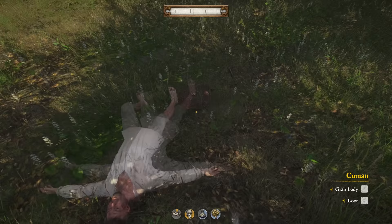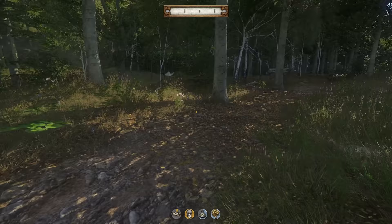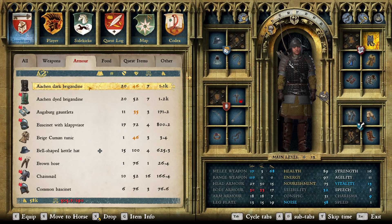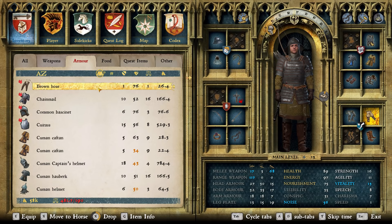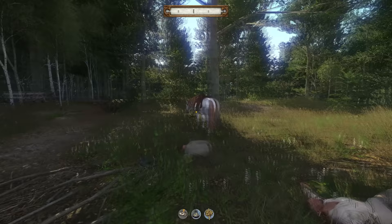Usually what I like to do — because up at Scallops you can only put so much on your horse — anything of good value I'll throw on my horse, otherwise drop it on the ground. Out here you can come back and pick it up any time because the stuff doesn't despawn. Drop it all down and it's fine.